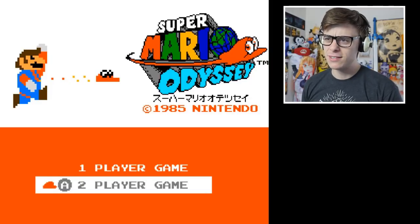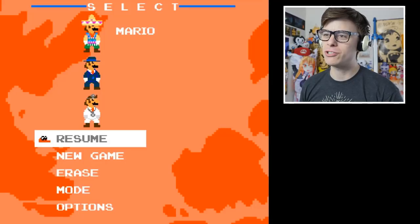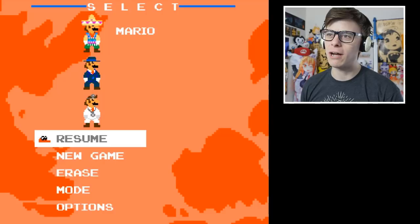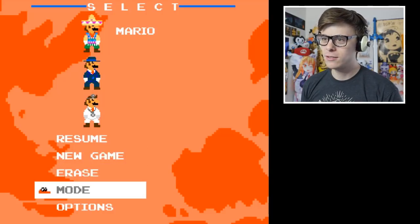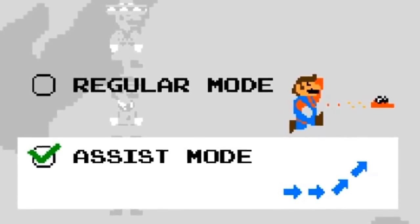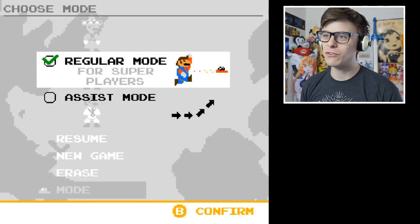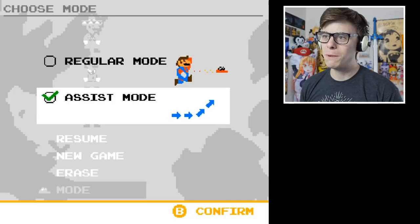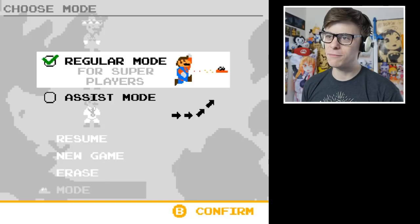Apparently we can do two player - two player or one player game. I'll just go for the one player game though. There are already files: we've got Mario in the Mexican outfit, Mario in the new dog outfit, and Dr. Mario. That is absolutely awesome. You can have the regular mode or the assist mode. We are just going with the regular mode though, for super players - and assist mode for, well, not super players.